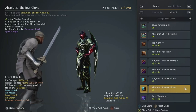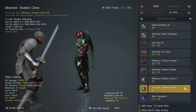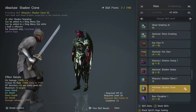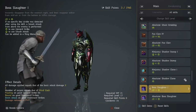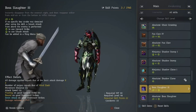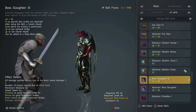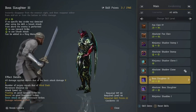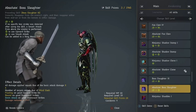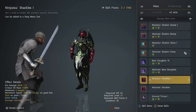Shadow Stomp — bread and butter ninja skill. Get this Absolute as soon as possible and get the Clone Absolute as soon as possible as well. The clone does crazy damage when you float someone with the Shadow Stomp and then hit them in the clone — they just get deleted at higher AP. Boss Slaughter — I'm starting to level this myself now. If you are very mechanically skilled, Boss Slaughter is a very strong move, but you can't randomly use it — use it at the right time, because if not you will get CC'd.